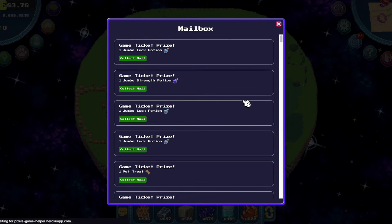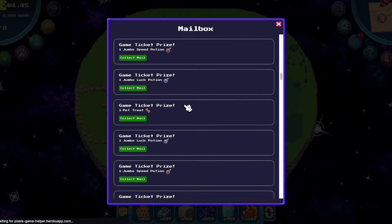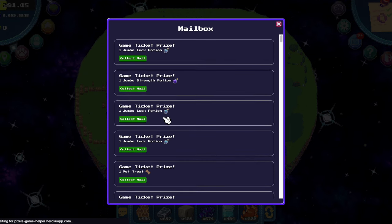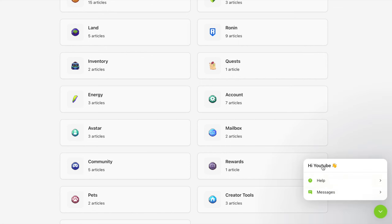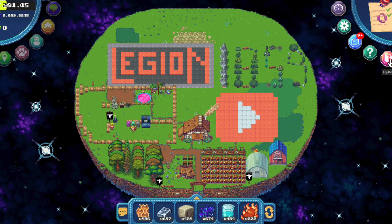This is the mailbox — here you get the berry you earn from selling items on the marketplace or the carnival rewards and so on. This is the support page. If you have any questions go here, or if the game doesn't work properly you should click here and talk with the team. They have a lot of tickets at the moment so be patient — it will take them some days. And here you click to log out if you want to connect with another wallet.